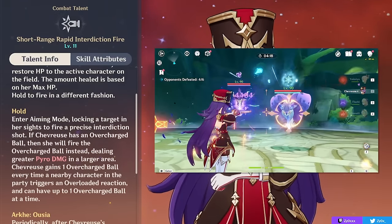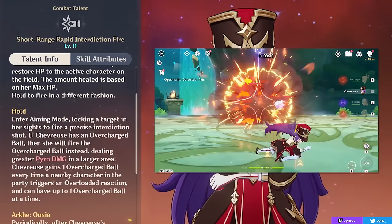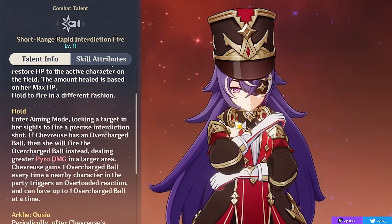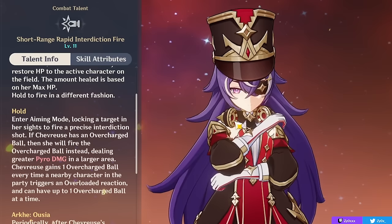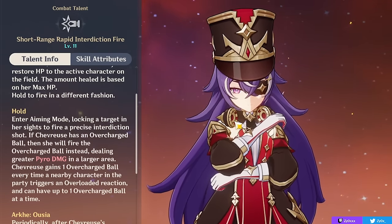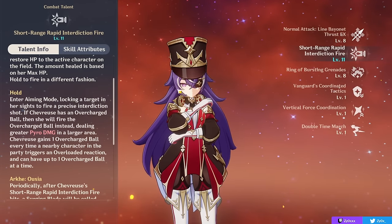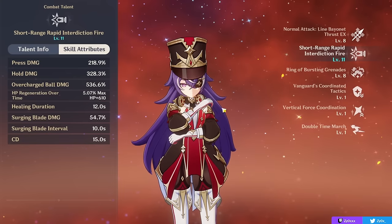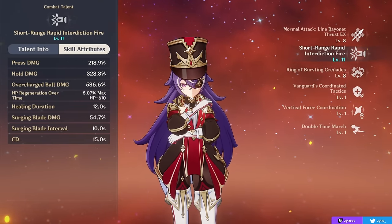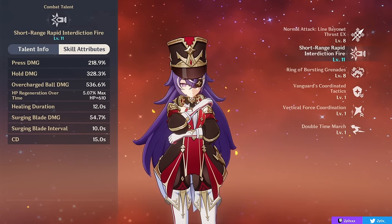I want to emphasize the hold part of this ability: if you hold your skill, you will enter aiming mode, lock onto a target, and fire a shot. This shot will be significantly more powerful if you've procced the Overload reaction. Whenever you proc an Overload on any character in your team, you will gain an overcharged ball, and when you hold your skill you can fire it, dealing more powerful damage in a larger area. You still get your healing proc when you hold your skill, and you share the same cooldown in both forms, so there's really no reason not to hold your skill.